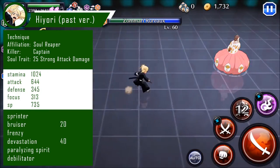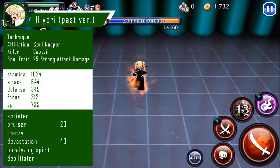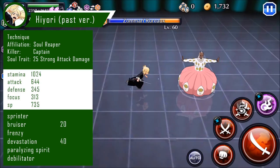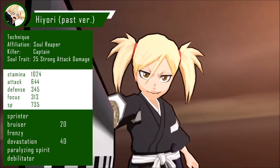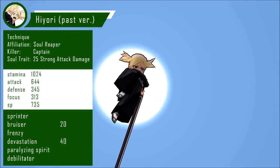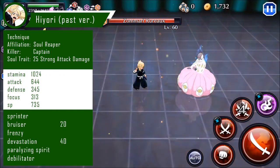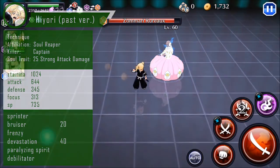Now, the six-star upgrades — she does have Frenzy, which goes well with her 735 SP, but she also has a new upgrade called Paralyzing Spirit, and this adds the Paralysis effect to her special. The special seems to last a very long time, as you'll see in the gameplay a little bit later on.